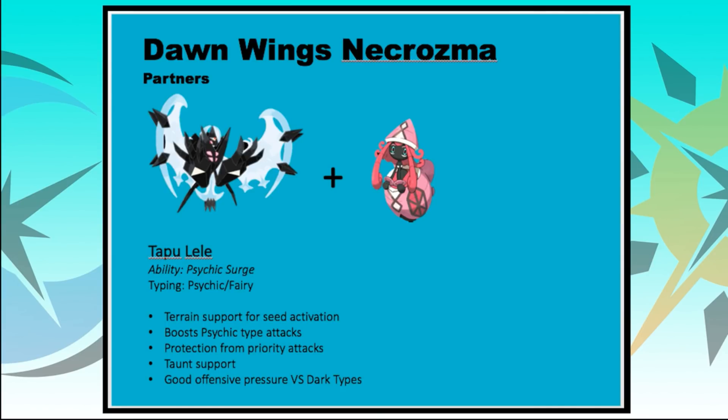Tapu Lele is another great partner, primarily for Psychic Seed activation and because its Psychic Terrain boosts Dawn Wings Necrozma's Psychic-type attacks like Photon Geyser. The terrain also protects against priority attacks. Tapu Lele's Torn support is really strong and helpful, and it provides good offensive pressure versus Dark types with Moonblast — especially against Yveltal. Very worth considering if you're running Dawn Wings Necrozma, particularly on the Psychic Seed set.